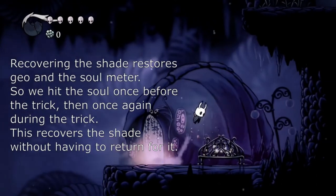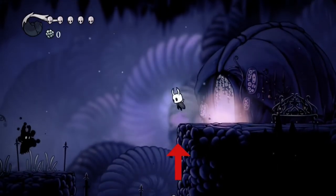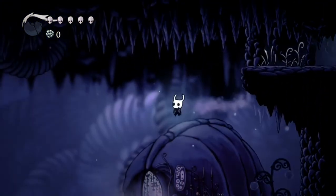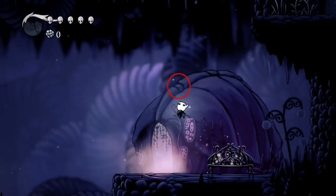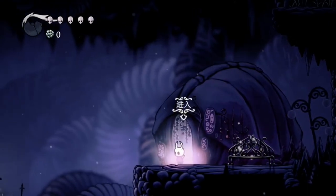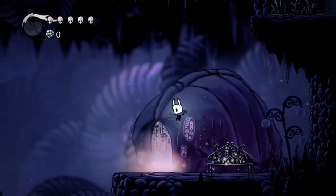So that we don't have to come back for it later. I'll point out a couple of visual cues, and then we'll go through the whole trick. Basically, you're waiting for the shade to get to here, and then that's your cue to start climbing up and then go over. You notice I keep dashing over and swinging at this spot. That divot right here — that little outline — is the visual cue I use for the shade to be high enough so that you can pogo off of it. So it gets here, I start jumping on the wall, it gets up to here, and I'm dashing over to pogo off of it.